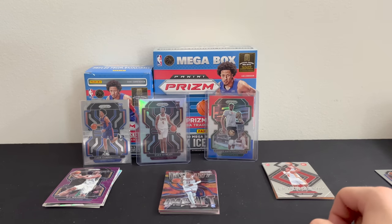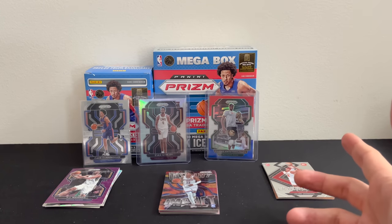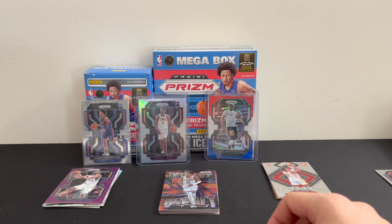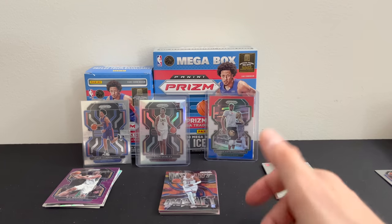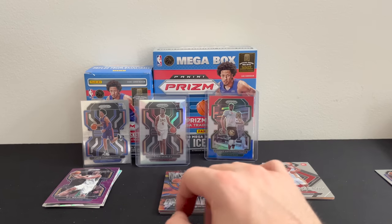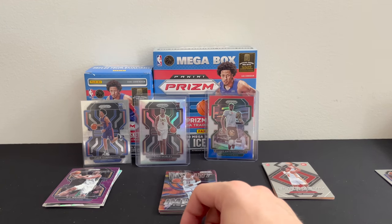Now onto the beautiful mega box — that one I would definitely recommend. I'm not saying go out and buy all of them, but it was a lot of fun to open, you get a bunch of cards, and I'd rather get one mega box than two blaster boxes at the same price. I'd give it honestly a nine out of ten. I know it's up there in price, but it's still a little bit more than a dollar per card. I'm a little biased because we got the Evan Mobley, but still — that one I would definitely recommend. The two I'd recommend: mega box and cello pack. Would not recommend the hanger pack or blaster box.